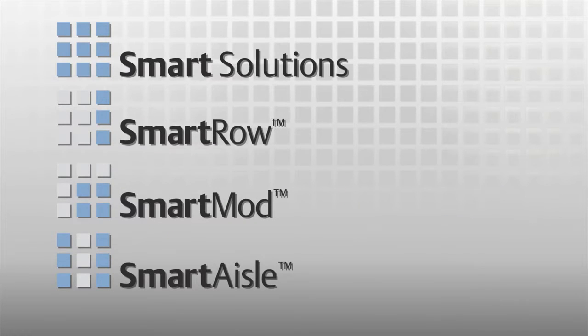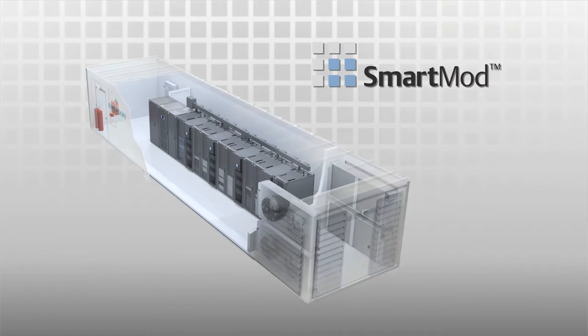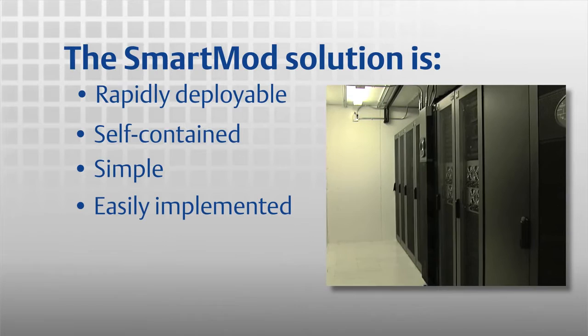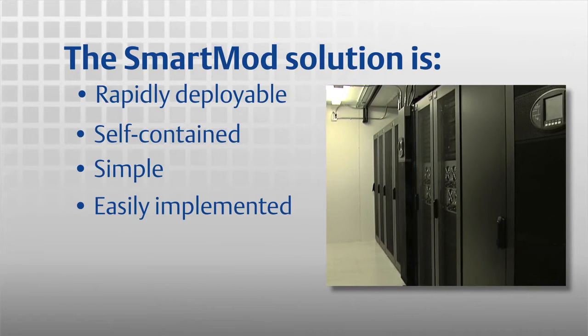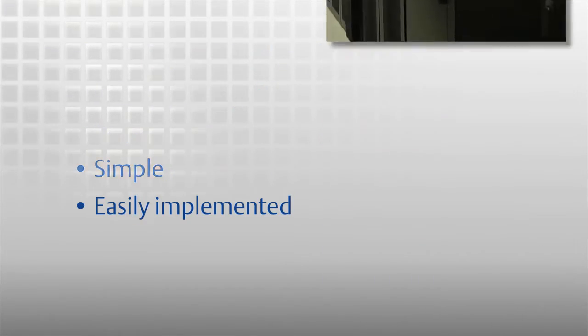The Smart Mod solution, part of the Smart Solutions family from Emerson Network Power, makes deploying a new data center easier. It is an intelligent, rapidly deployable data center infrastructure housed in a modular enclosure. It delivers industry-leading power, cooling and management systems in easily implemented configurations that eliminate costs and complexity, and it can be delivered in months.